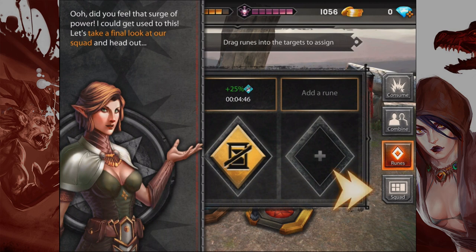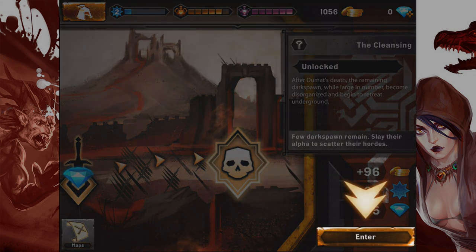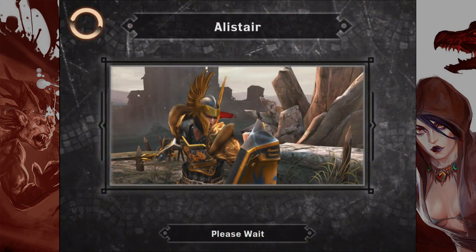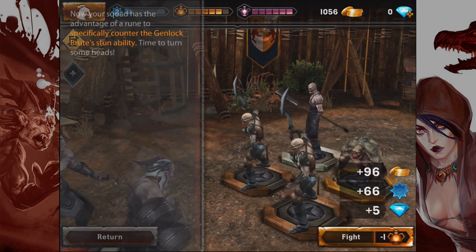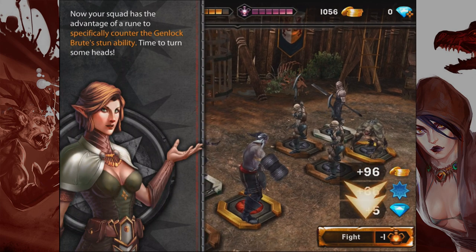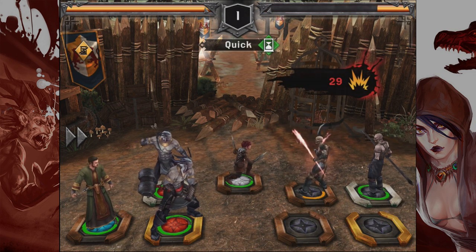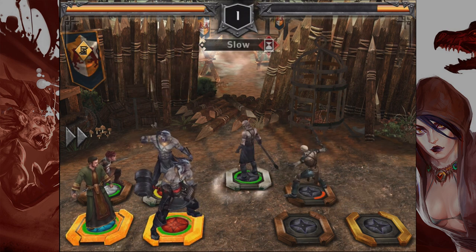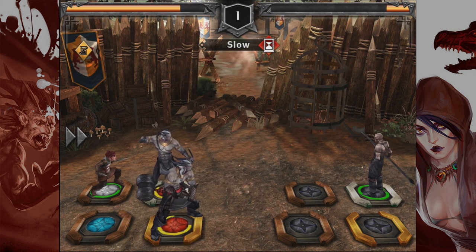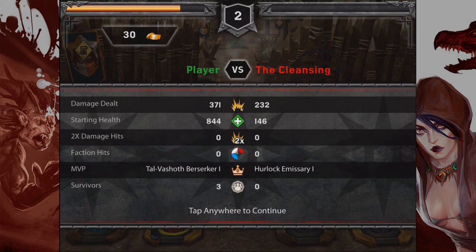Let's take a final look at our squad and head out. We've got our new rare hero and rune boosting our party — time for a rematch. Blam blam — he just one-shot the dude at the back, that shouldn't even be possible! I feel like we could have done that anyway without our new dude. Victory and a new map has unlocked! My weak-ass Priestess leveled up, and so did the rogue, the Shard Bowdude, and the Hammer Man.